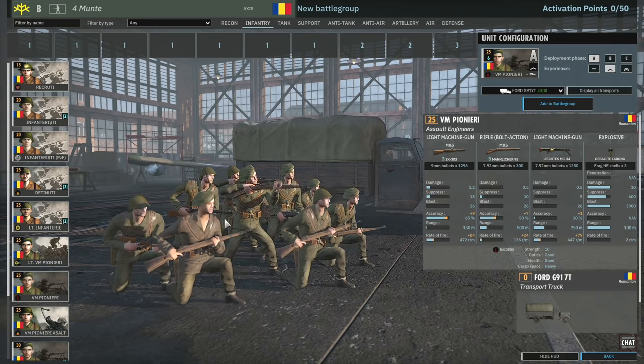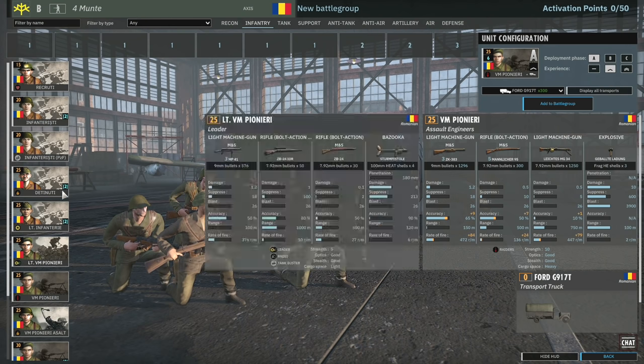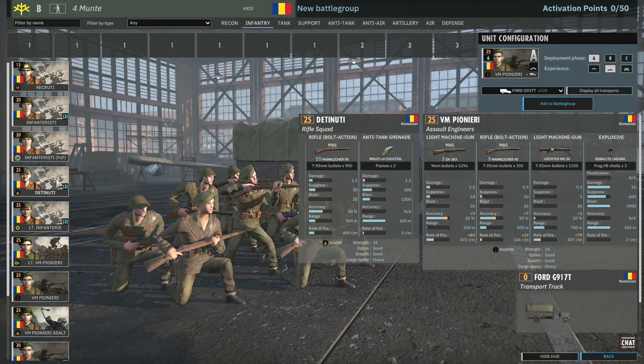Then we have the VM Pianeri. These guys have three submachine guns, five rifles, MG-34 and the HE grenade. Stack one of these with the Tetsunutsi and I think you'll have a nice combination going there.